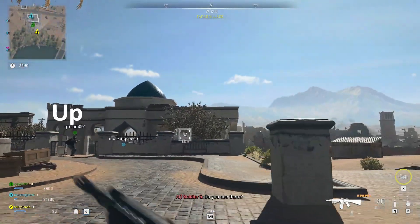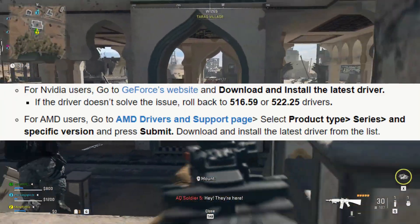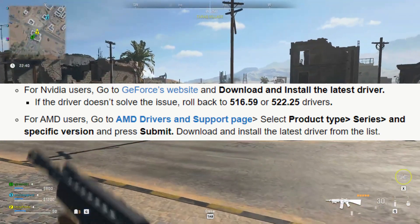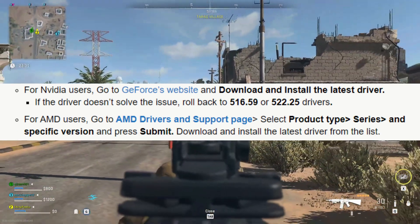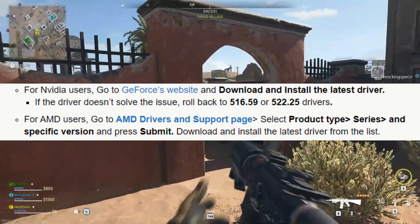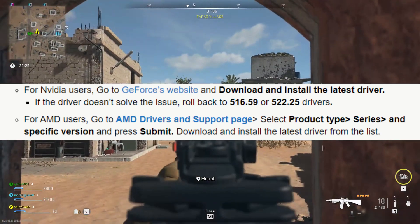Second, update your graphics drivers. For Nvidia users, go to GeForce's website and download and install the latest driver. If the driver doesn't solve the issue, roll back to 516.59 or 522.25 drivers. For AMD users, go to the AMD drivers and support page, select product type, series, and specific version, press Submit, then download and install the latest driver from the list.